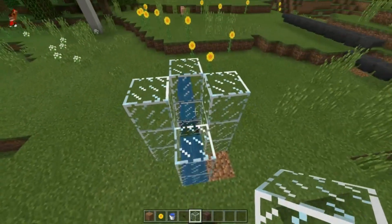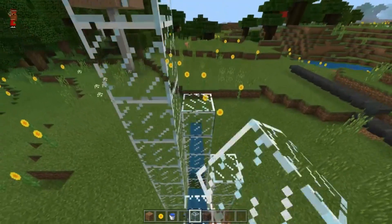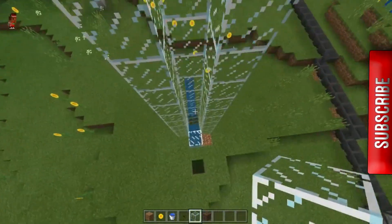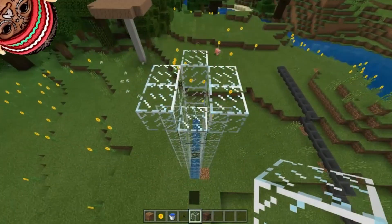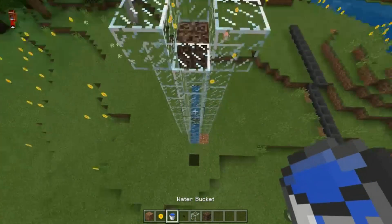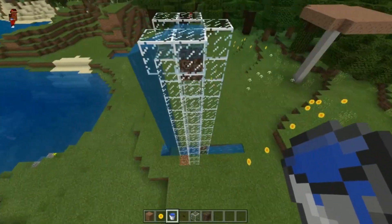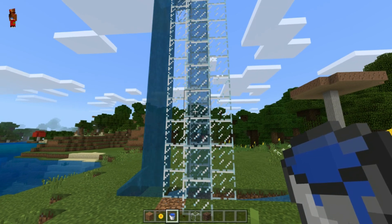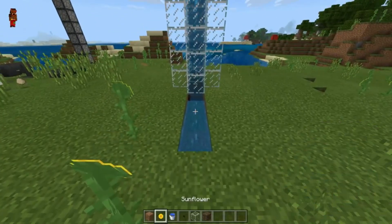You can go as high as you want — I'll keep going, who doesn't like high! All right, got it. Place a block here to catch the water better, then the water will flow out. When it's flowing like that, break that block and let this water flow down. All of that will become a bubble column — there go the bubbles going up!